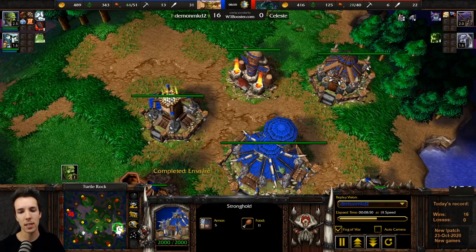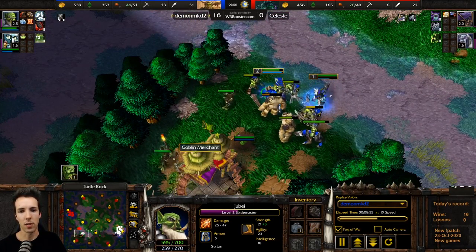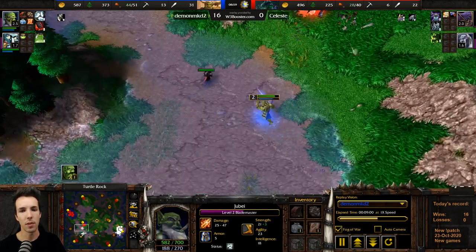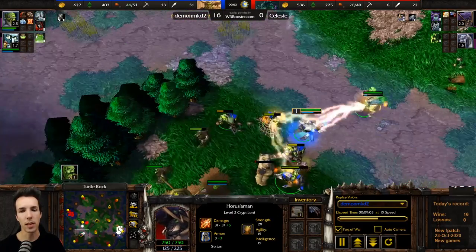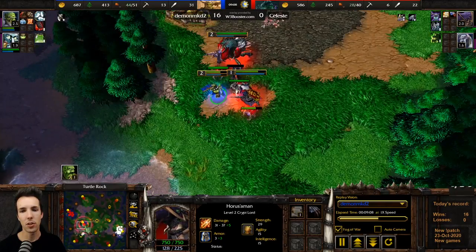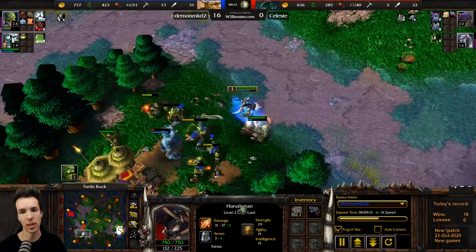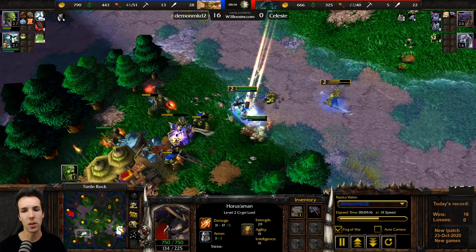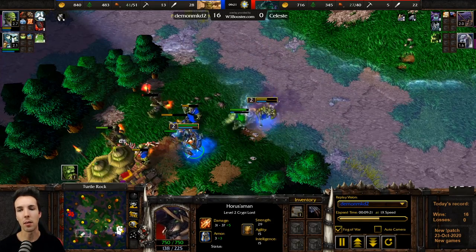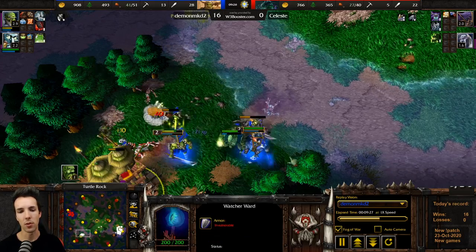Your priority should be to get your Blademaster to level 3 so you can windwalk into his base and see what he has. You separated your blade to scout and to see if you're getting creep-jacked. Overall, your basics are pretty good in terms of game understanding. You're just not very aware of which units to make when you're not sure what he's going for yet, and you're a little slow moving around the map. Make sure to pick up items with blade, not with Shadow — and you do.